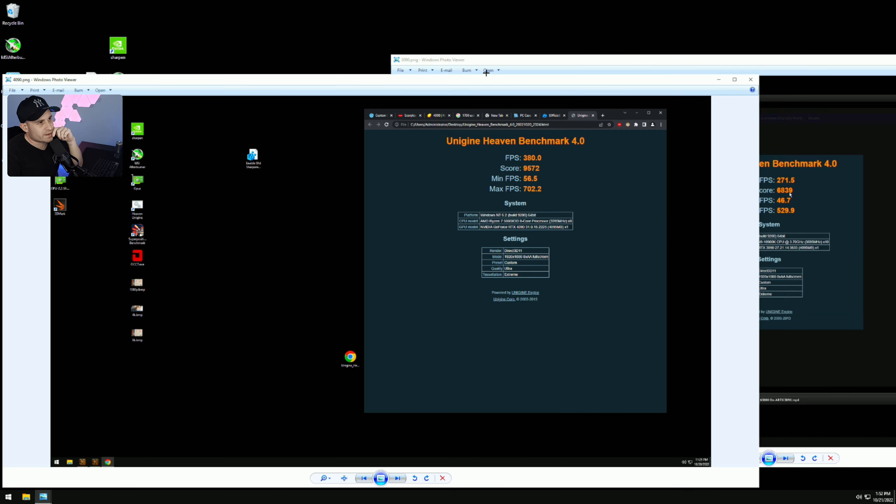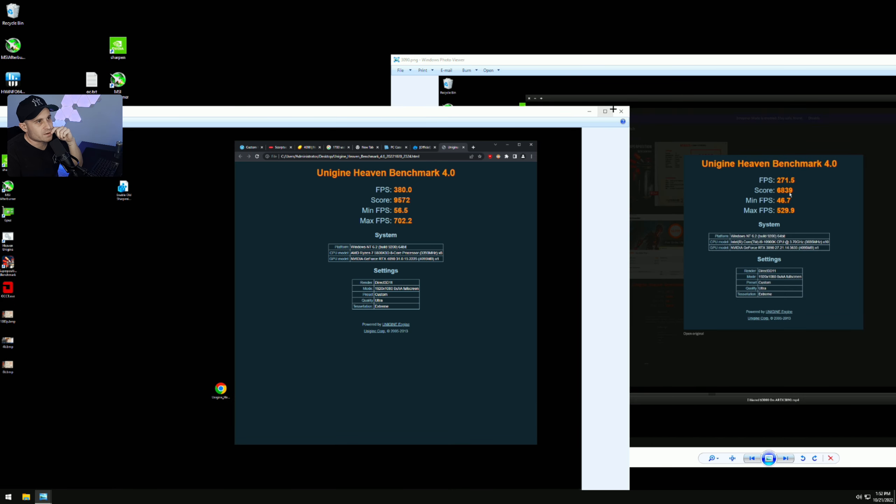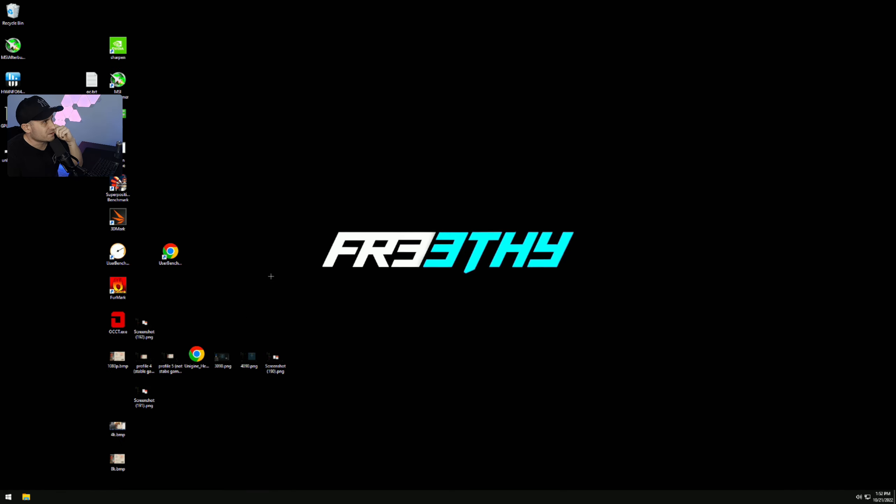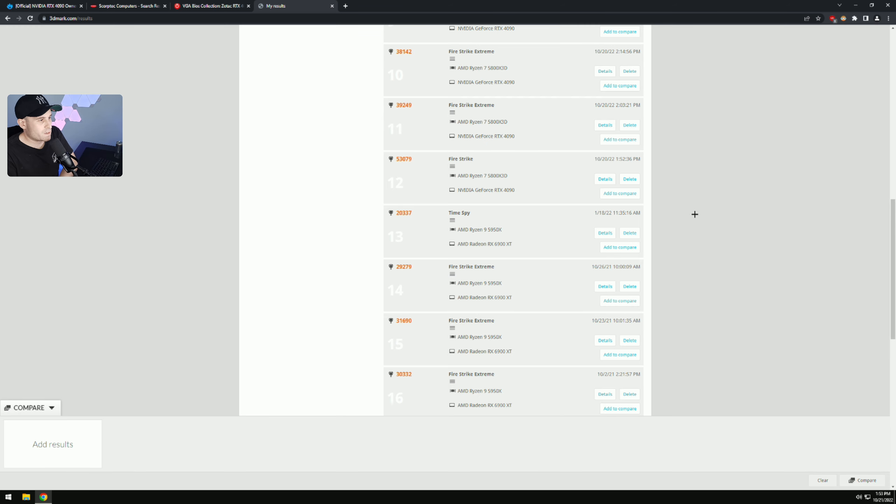We need better CPUs for these graphics cards — there's even a slight CPU bottleneck in 4K, which is insane. For the memes, I got a Heaven benchmark result — this is the 3090 score I got ages ago on 1080p high-ish settings compared to the 4090. For those curious about scaling in Heaven, which nobody really cares about anymore, it is interesting to see.